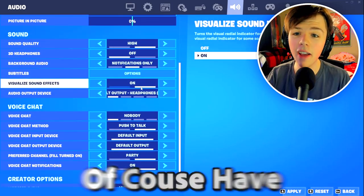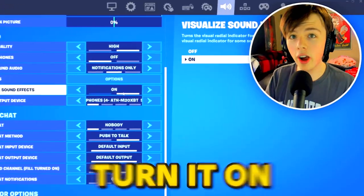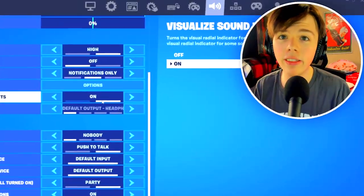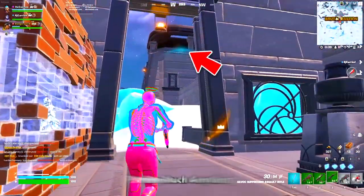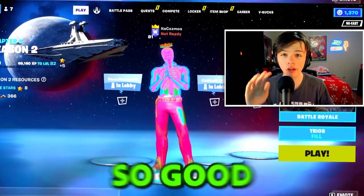In my sound settings, I have visualized sound effects on — that's a setting I really recommend you use as well. You just turn it on and it gives you a bunch of visual indicators for nearly everything: chests, reboot vans, pretty much anything. Now let's go into some games so I can show you why these settings are so good.